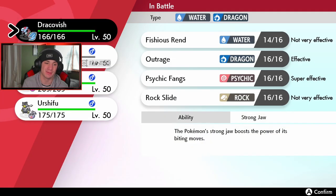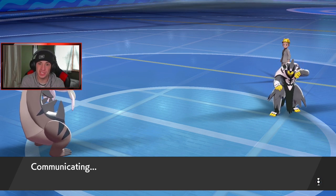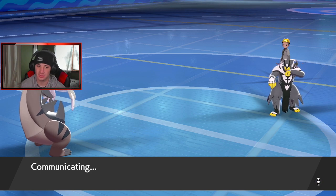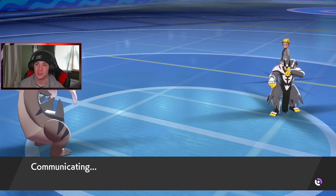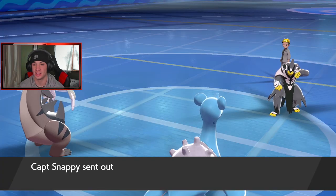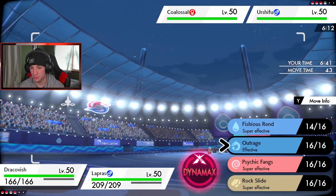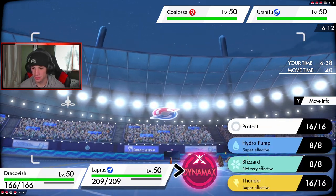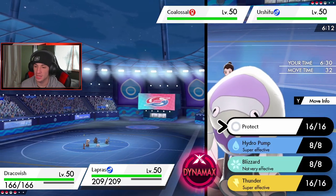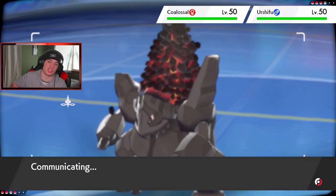That was a bad swap by him — I was expecting more. Let's get Lapras out here. I could set rain but that benefits him too — we're fine though. Fishious Rend is going to be tackling up a storm. I think he might go back out with Coalossal to try to proc Weakness Policy. We might protect again with Coalossal but I definitely have to drop Ice regardless. Actually I could drop Thunder onto Urshifu — I'm gonna get back out Coalossal. I think we just keep Fishious Rend dropping and then Dynamax.